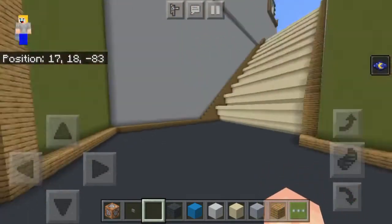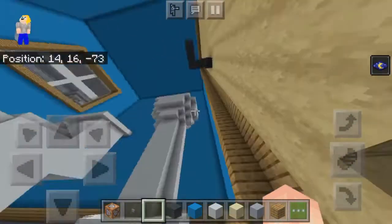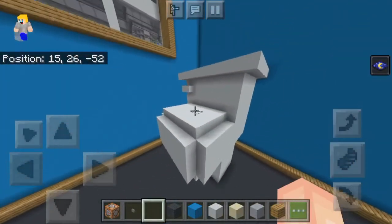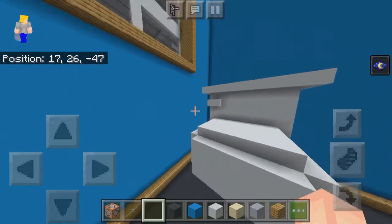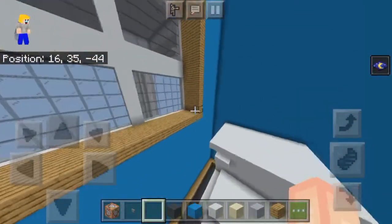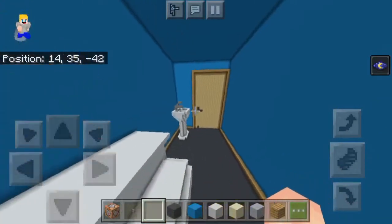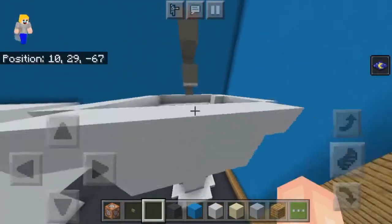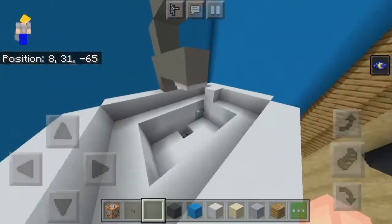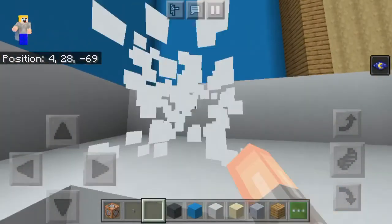If we turn left, then left again, and take a left before the stairs, there is our first bathroom. There are three bathrooms in this house — this is bathroom number one, and it's the smallest. Here is a toilet. It's a little bit blocky, but I thought it did a pretty good job. I don't think you'd want to go in this bathroom, because people can see straight through — so don't take a dump in here. But anyway, here's a little pedestal sink, and there is actually a pedestal sink in the actual house as well. You can see there are little faucets and water running down the drain.